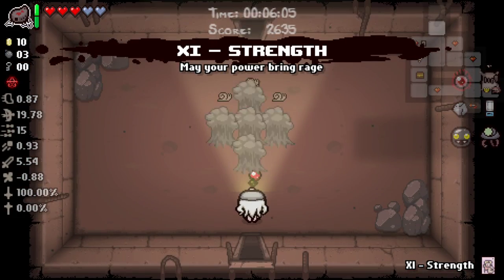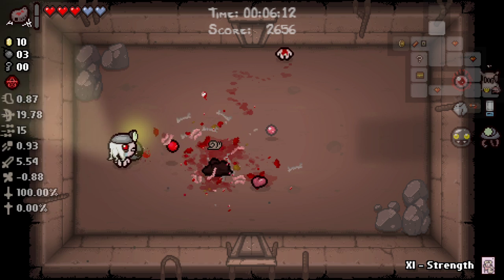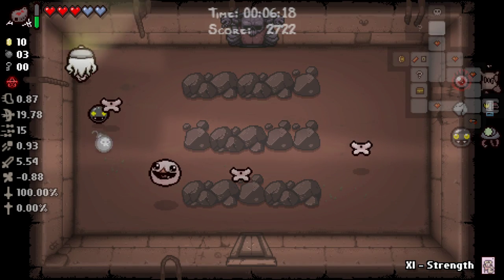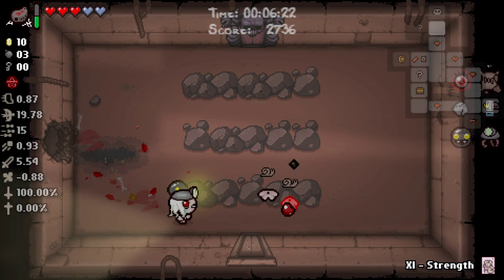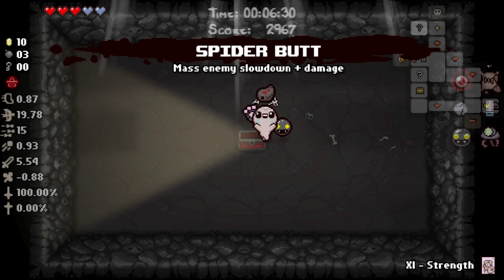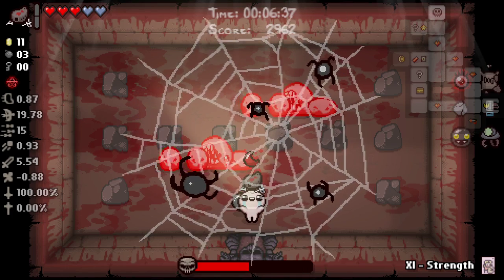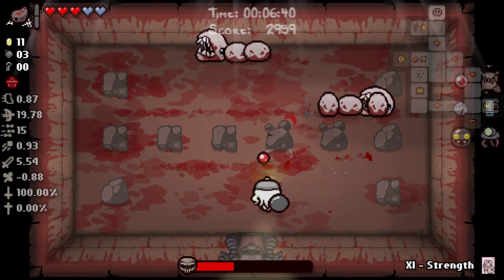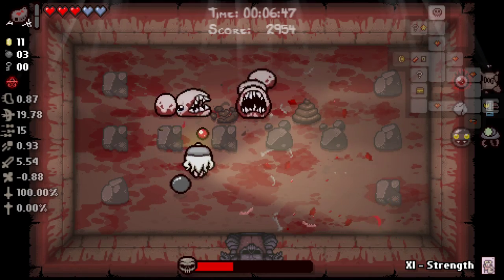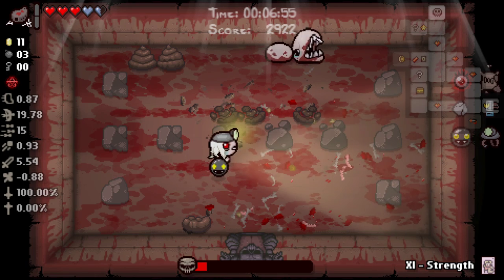What is this again? Strength, right? If we're not going to use Algaes on the boss, we should hold Strength, just because it might give us a free deal with the devil. Because we have three HP, it's unlikely but definitely possible. We would just need to get one of those one-in-ten deals with the devil where there's four items available. This is also a great boss to be fighting with Spider Butt. We could use Guppy's Paw to make Strength more likely to give us a free deal, but I think the juice ain't worth the squeeze.